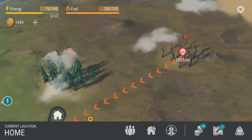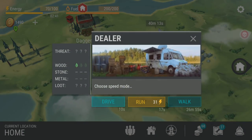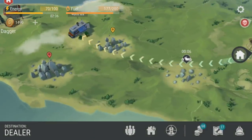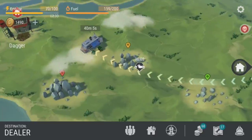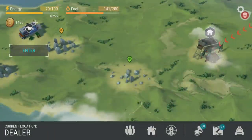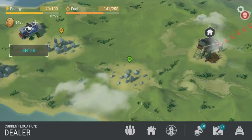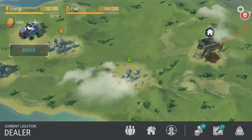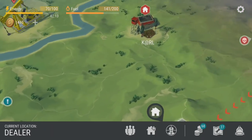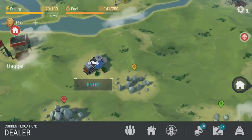Driving shaves almost 50% off travel time. Dealers tend to show up when you're running low on stamina, so now you can drive there with fuel instead. It looks like it uses about a couple fuel every second. We traveled the equivalent of 31 stamina and used 59 fuel — roughly twice as much fuel as energy. But you also have twice as much fuel as base energy, so it balances out.